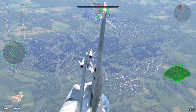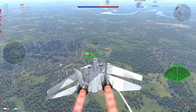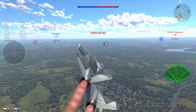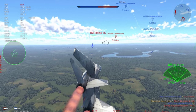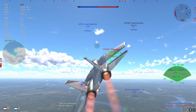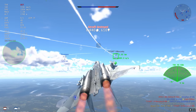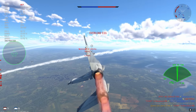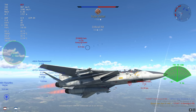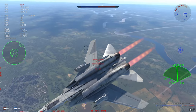Everything else is pretty much eaten for breakfast by this plane. This F-16 is going to find out the hard way — I'm just able to keep the lock, whereas in any other situation I probably would have lost it. The F-14 is an absolute chad and manages to hold just about every radar lock you can think of. The only time you lose a radar lock is if they're traveling pretty slow and notching you within about four kilometers, but even then by the time you're that close the missile is heading toward them anyway.